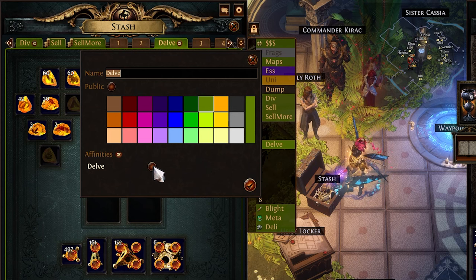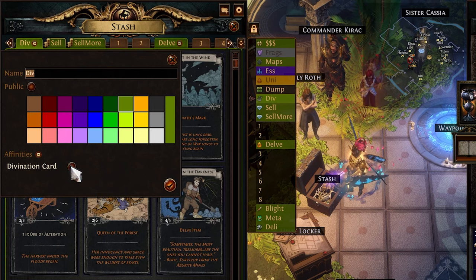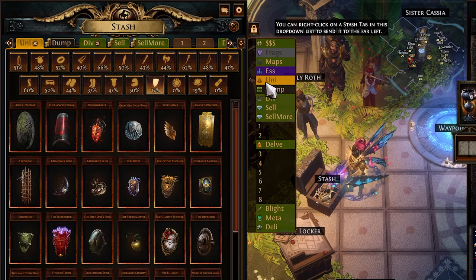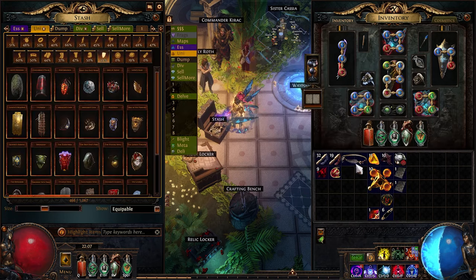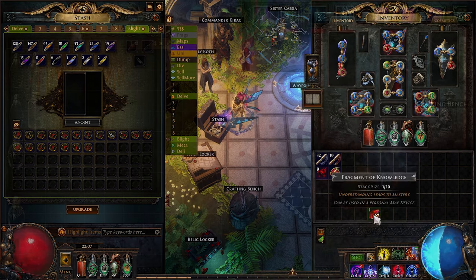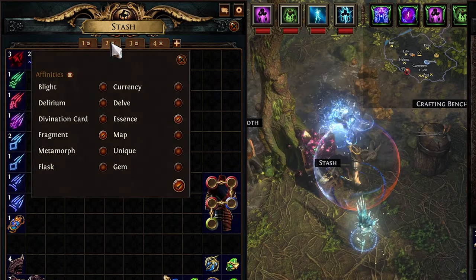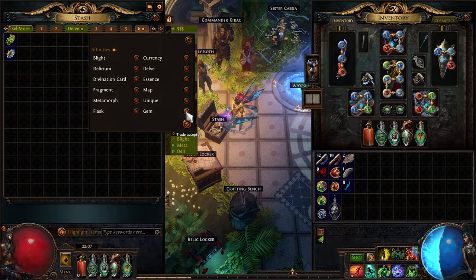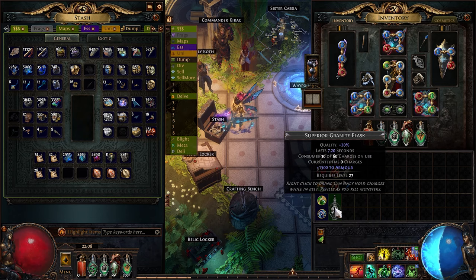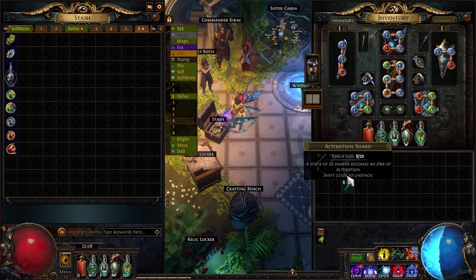Regardless of which stash tabs you end up getting, there are a couple of tricks to keep your storage system a little more organized and effective. You'll want to right-click on any special stash tabs you've purchased and make sure that their related affinities are active, as this will make it so that whenever you control-click an item from your inventory, it will automatically get placed in the proper tab. For items for which you don't have a special tab, it's not a bad idea to set up some of your generic tabs as default storage locations for various types of items. For example, I always have one tab set for gems and flasks where I'll store any items that have improved quality, as selling such items having a combined total quality of 40% will net you a Gemcutter's Prism or Glassblower's Bauble respectively, which can be useful in the early days of a league.